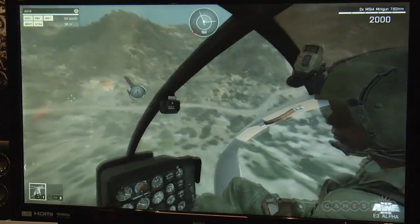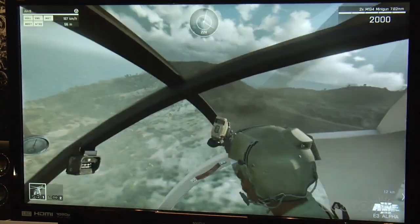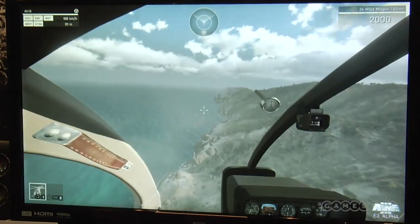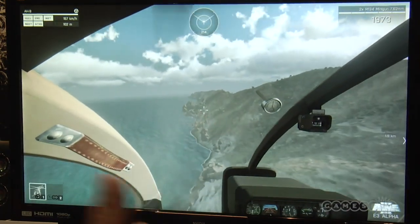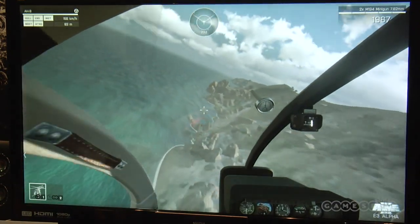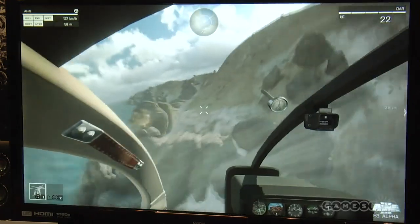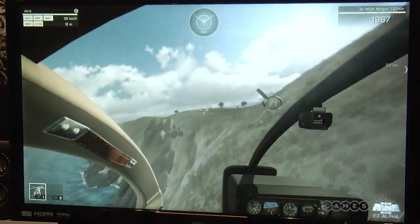We've got lovely detailed pilot models and detailed cockpits. We have a lot of experience making helicopters from the recently released Take On Helicopters and we're bringing a lot of that experience, including nice touches like the render-to-texture mirror just to the left — little touches trying to make the game as polished as we can. Nice particle effects on the water there. We can switch to rockets and take a look at them flying as well. We're trying to make the audio a little more meaty without compromising on quality.